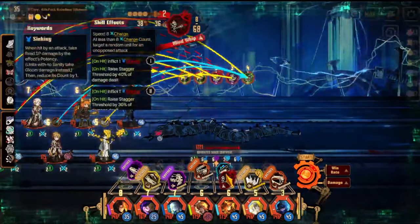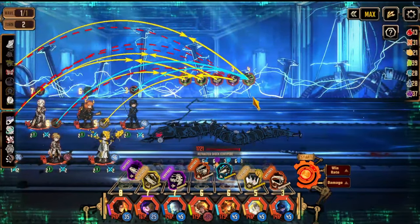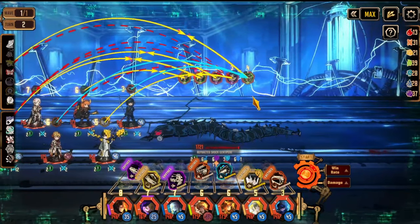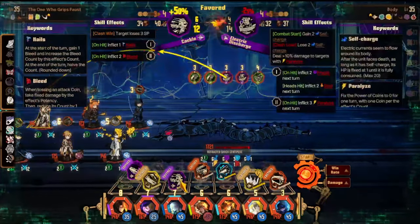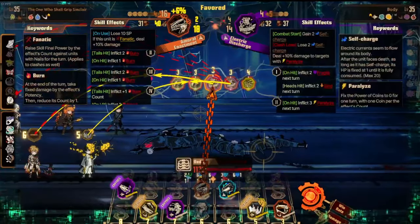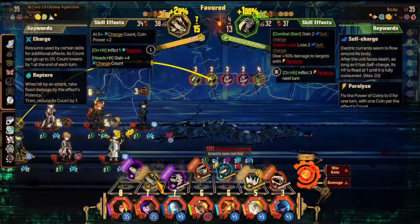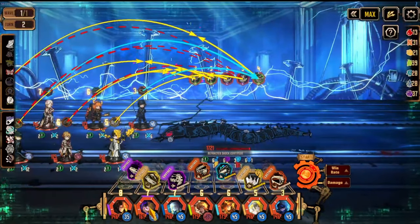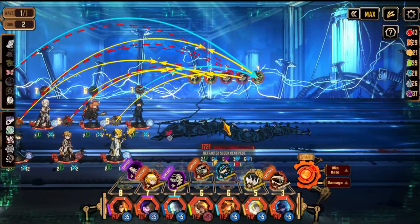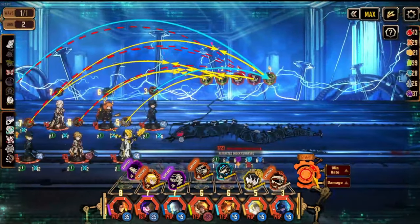I'm going to pop this debuff, but it actually comes out on turn 5, so this is not very good. I need to make sure I don't lose — I might even be considering popping an ego here. I think you just one-sided here, and then Claire, you can go and take on that fight over there, so that increases the odds of winning. I just pop this. Okay, we look pretty fine here. Let's hope no bad things happen.